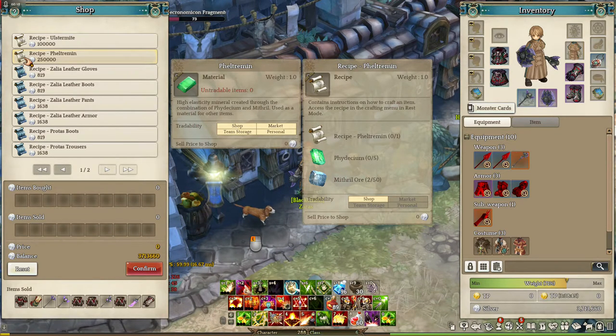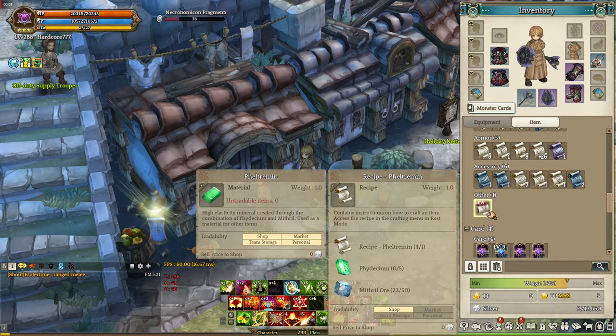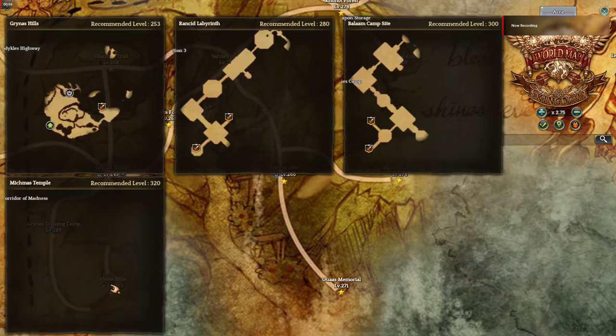Okay, we now have the four Peltrimine recipe, and as we can see we need five Pidesium and 50 Mithril Ores per craft — so for four that's 20 Pidesium and 200 Mithril Ores. We can get Pidesium in high-level hunting grounds like Balan Campsite, Mitch Mass Temple, Rancid Labyrinth, and Nazarene Tower.